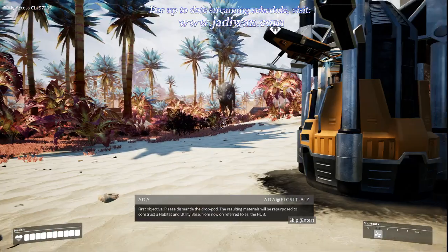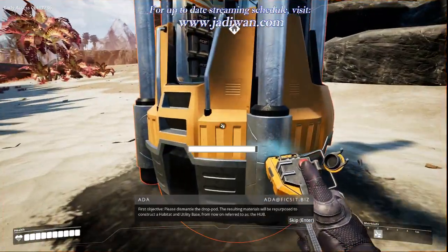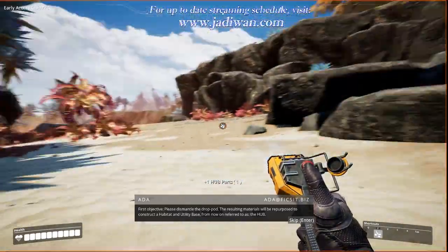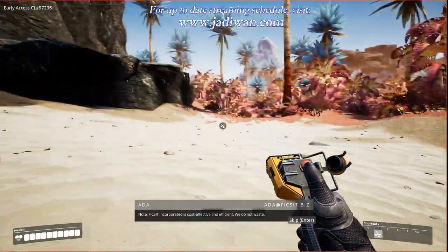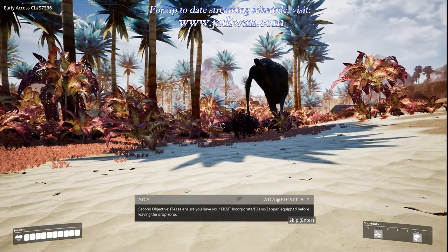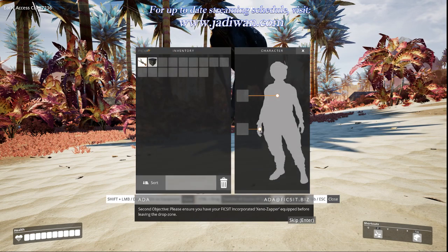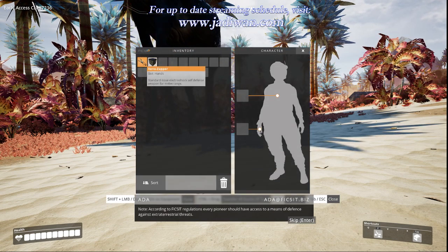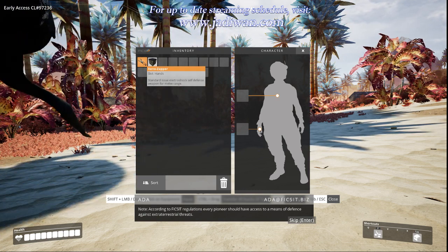First objective: please dismantle the drop pod. The resulting materials will be repurposed to construct a habitat and utility base — from now on referred to as the hub. Note: FixIt Inc. is cost-effective and efficient; we do not waste. Second objective: please ensure you have your FixIt Inc. Xenozapper equipped before leaving the drop zone. According to FixIt regulations, every pioneer should have access to a means of defense against extraterrestrial threats.